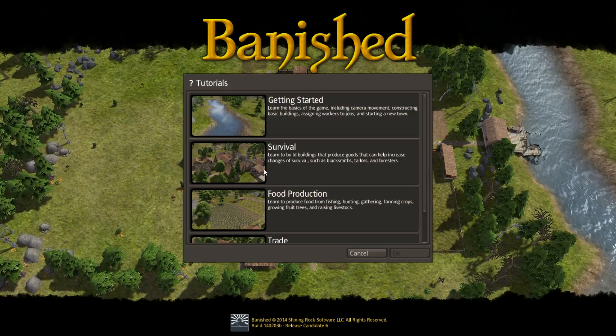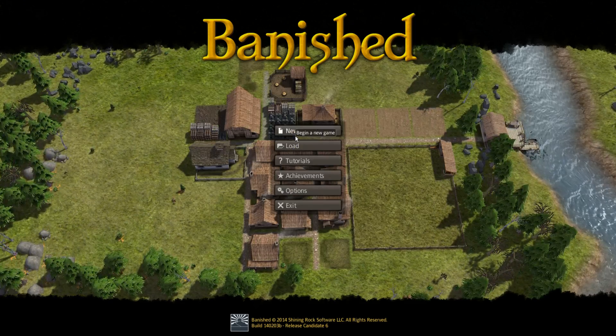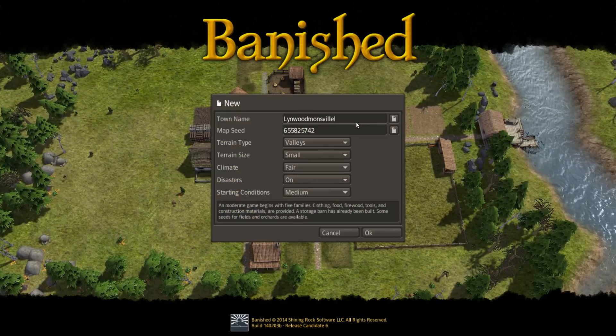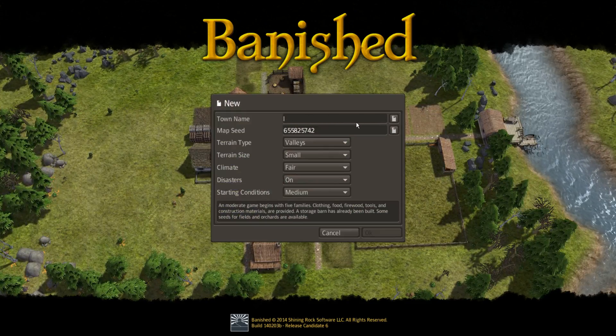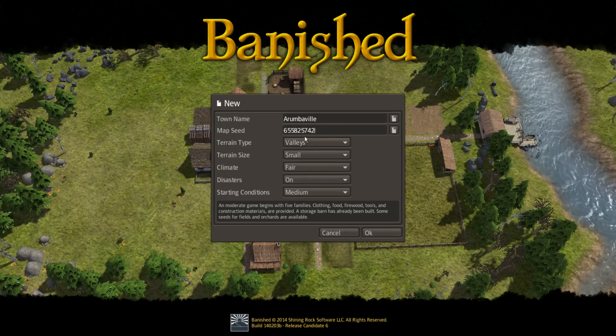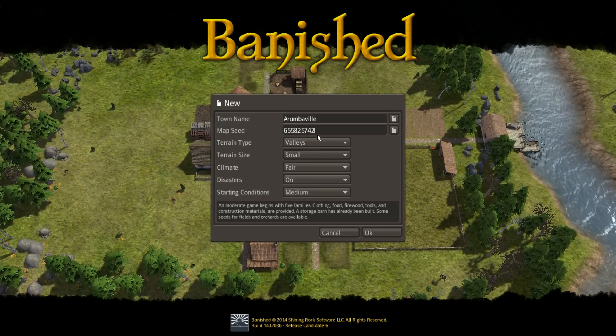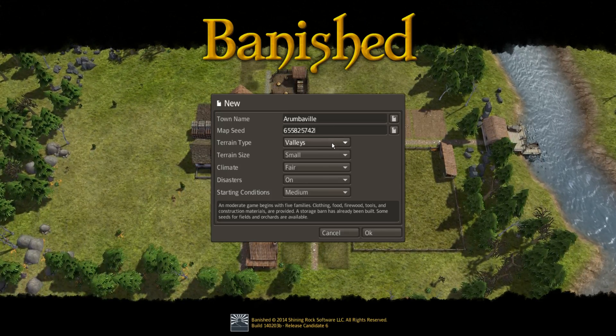Okay. We could play tutorials, but those are boring. Let's just dive right in. We want to start a new game. We're going to call this Arumbaville — seems like the only logical name. And you can use a map seed, so if you want to play in the same generated territory, you can share the seed with your friends or play the same seed multiple times to see if it's possible to survive.